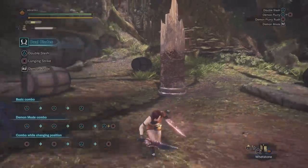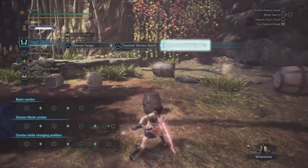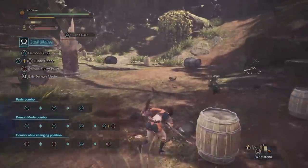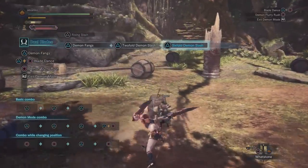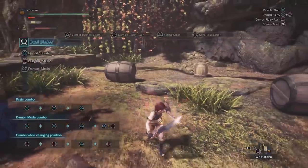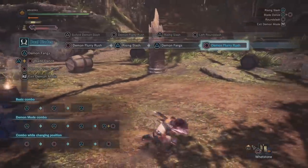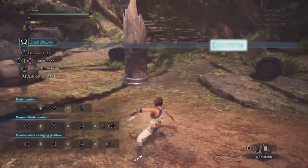There are two final things to leave you with. One, unlike past games, if you get hit, you will not exit demon mode. This is a dual-edged sword — it's nice not to exit the mode, but your stamina will still be decreasing. So if you were already low on stamina when you got hit, you will have zero stamina when you get back up, and that could lead to some accidental deaths. Finally, like past games, you can keep a combo going even if you run out of stamina, and you will not exit demon mode until the combo is over. So if you need to push it a little bit more to get some more damage, you do have that option.